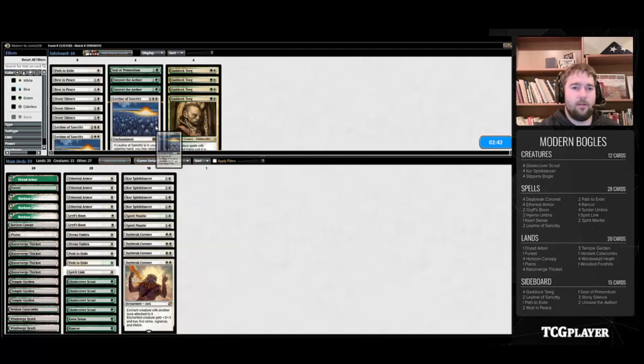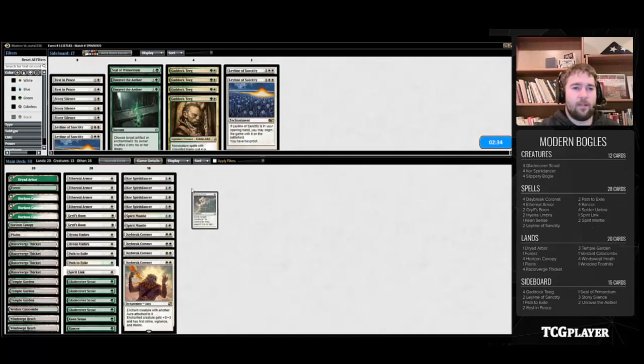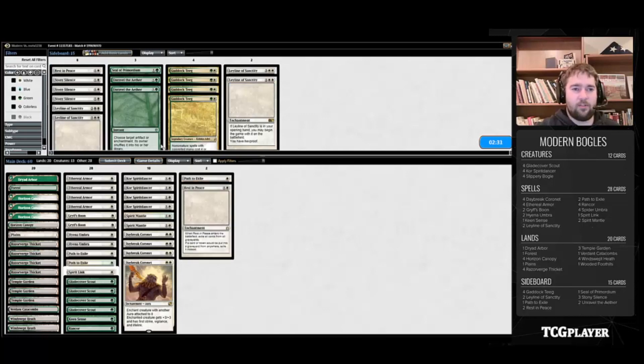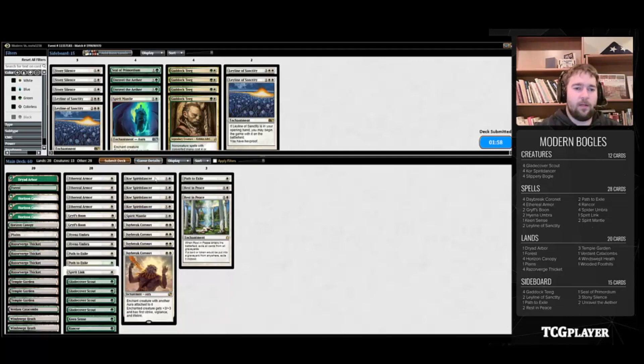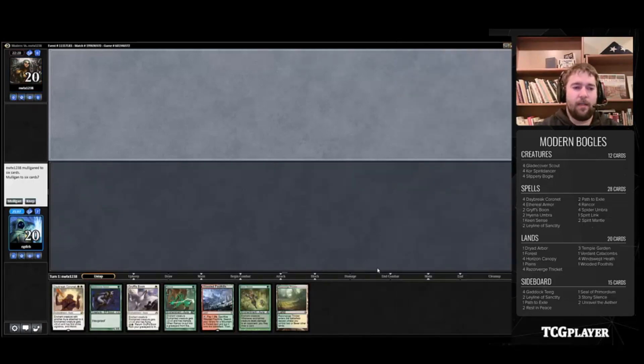I'm gonna take out the Ley Line. Sometimes you'll see a Hollow One deck with Thoughtseizes, but generally no. Path to Exile and Rest in Peace — this is a pretty good matchup, as you could tell, there's not that much to interact with a big hexproof creature. So I like these cards to come in. In terms of sideboarding out, as weird as it is based on that game, I actually like taking out a Spirit Mantle, because we do have Grispoon as another way to provide a similar effect. Spirit Mantle is a two-mana card — it was great in that game, but that game was not normally how this matchup plays out.